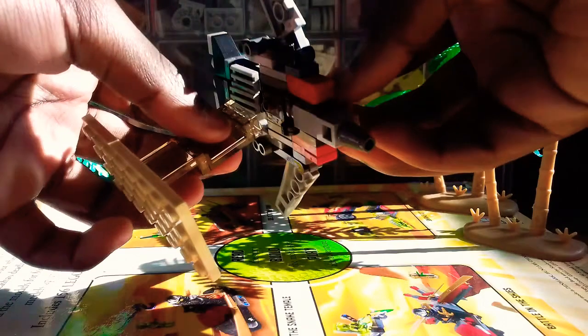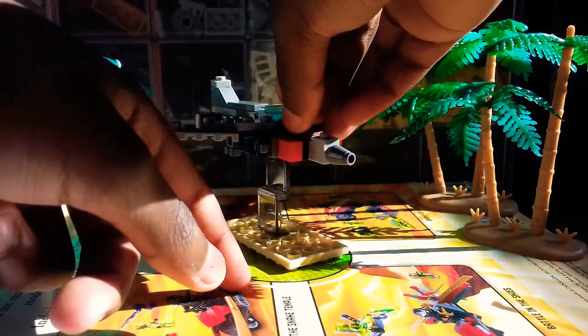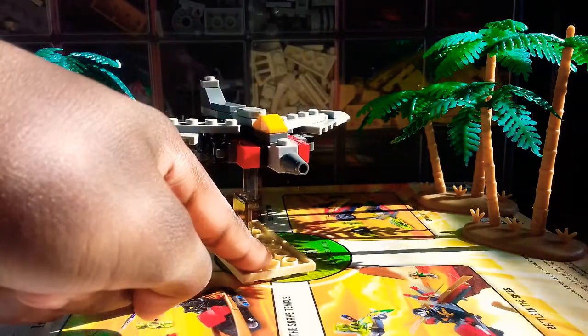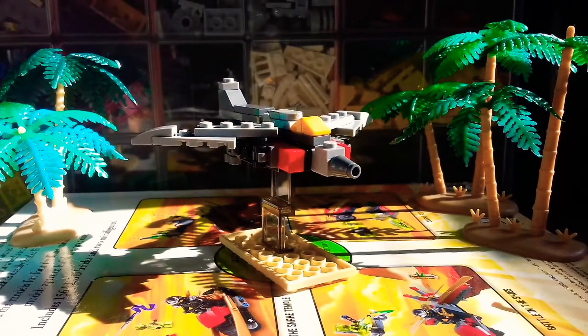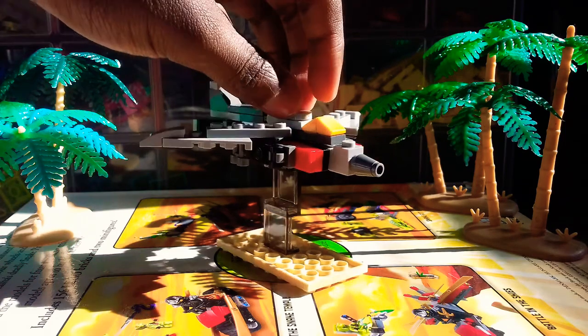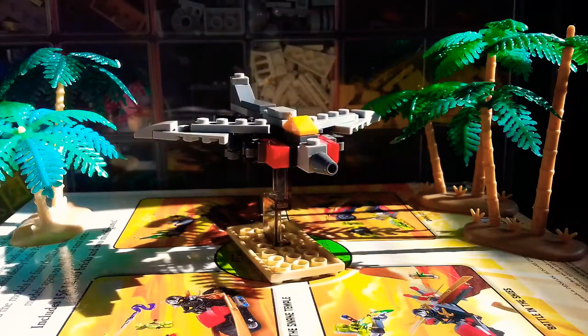I used the stand a couple of times in my video, flipping it in upside down. That is Blitzwing's jet and robot mode — the transformation is actually pretty easy and good. If you want to build it, go over to StupidNinja's YouTube channel and look in the Transformers section of the playlist, and you can actually do it.